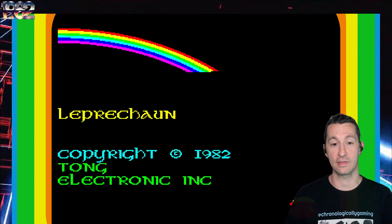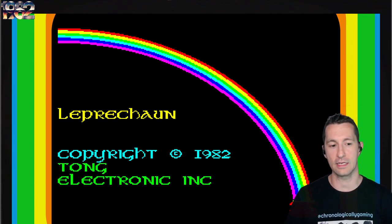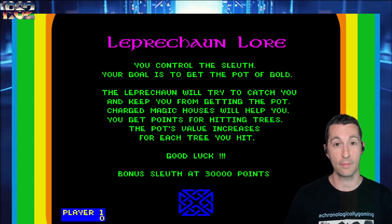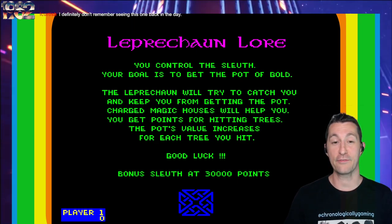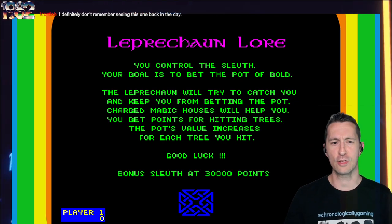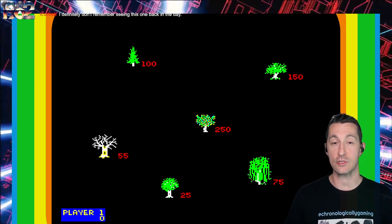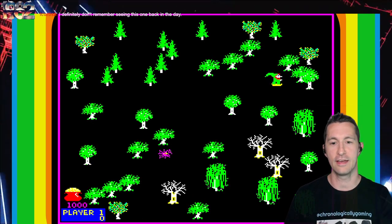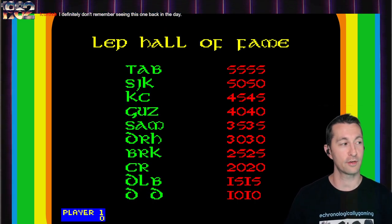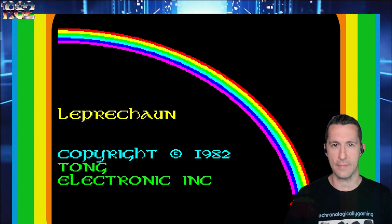We're in, and they even have a Hall of Fame. Just imagine you're playing on a mini arcade cabinet, not a full-size upright. You can see on the bottom left it says Tong Electronic — it's beyond me where Tong Electronic came from. It's been published by GPI and created by Pacific Polytechnical. You control the sleuth. Your goal is to get the pot of gold. The Leprechaun will try to catch you. Whenever you run across trees or objects on the map, you get points. The longer you stay alive, the more points you get.